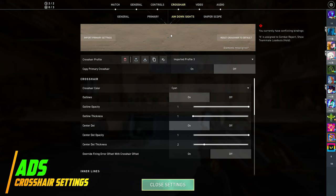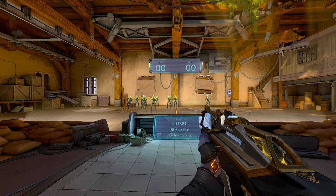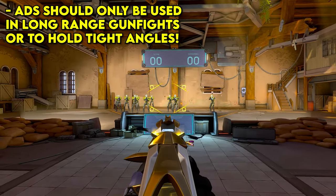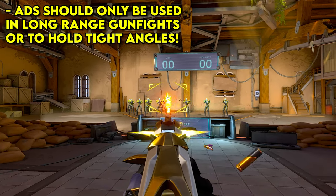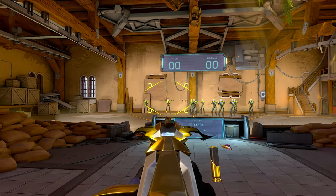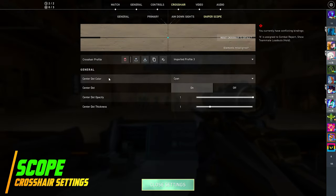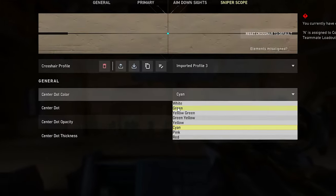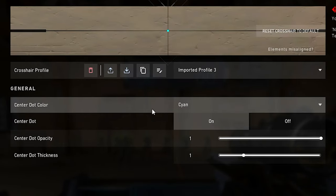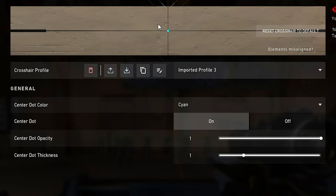For the ADS crosshair, you either want to use a dot or a smaller version of your primary crosshair, because generally you should use ADS only in long-range gunfights or to hold extremely tight angles where precision and one-taps are the focus. Moving on to the Sniper Scope crosshair: to stay consistent, change the center dot color to the same color as your primary crosshair, and always keep the opacity at 1.